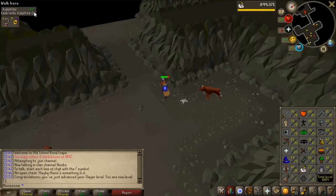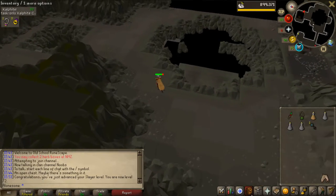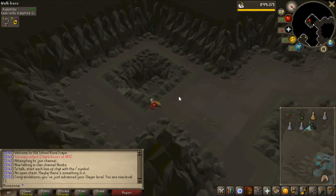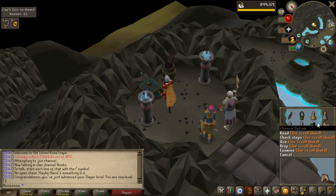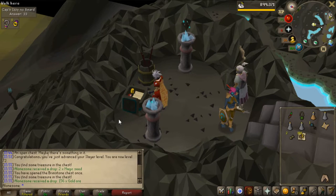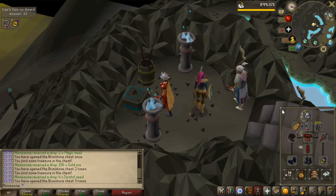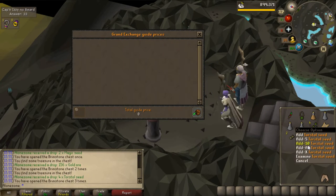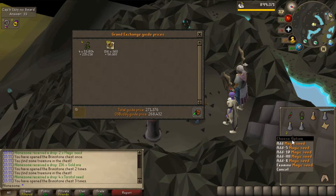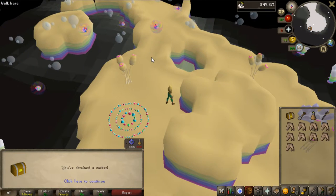We're reaching the goal of 72 slayer! I have a hellhound task of 97 left but I'm just going to end it now — I want to get into skeletal wyverns. I have 3 Brimstone keys to open first. Opening them: two magic seeds — that's huge — gold ore that's pretty bad, and Harralander seeds. The magic seeds are worth a lot: that's 550k, so good!